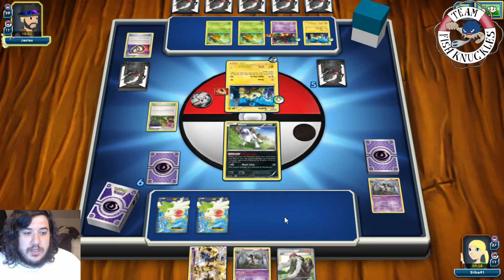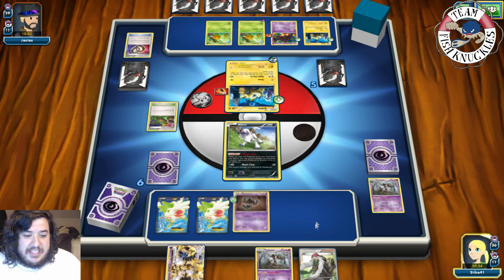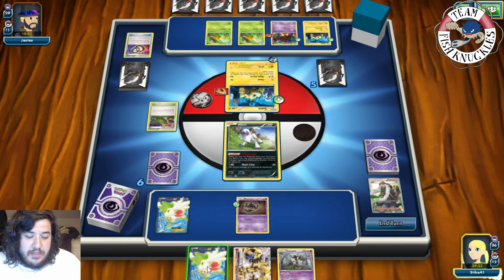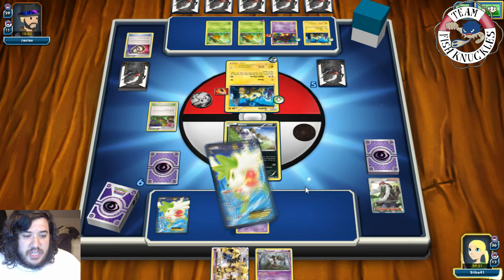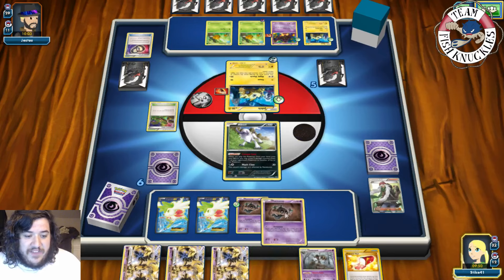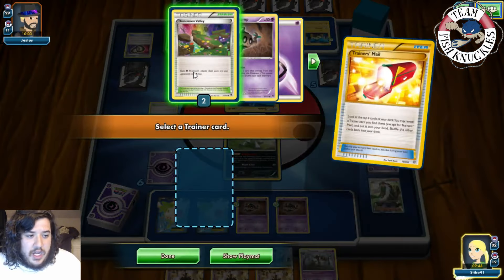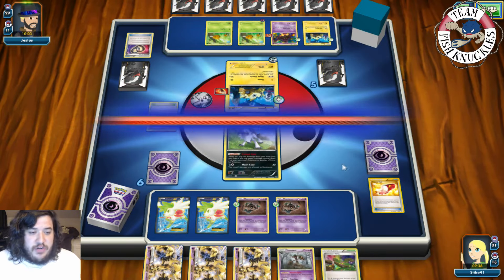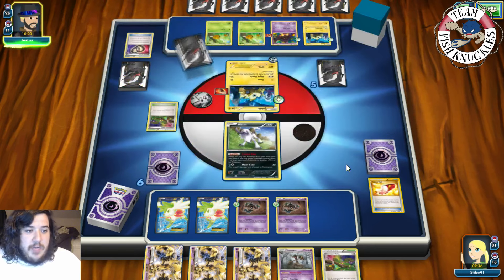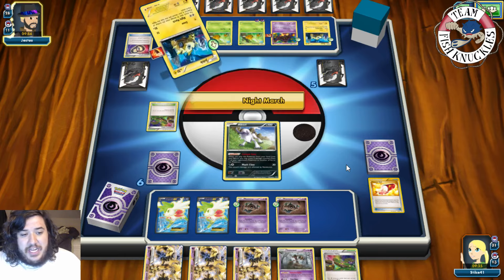We set up Absol. On our turn we get a Phantump — put that down. We AZ to pick up Shaymin and put it back down. Shaymin sets up for four new cards. Trainer's Mail looks at the top four cards of our deck — we grab a Dimension Valley and pass onto our opponent's turn.